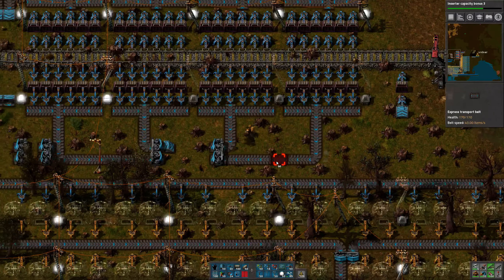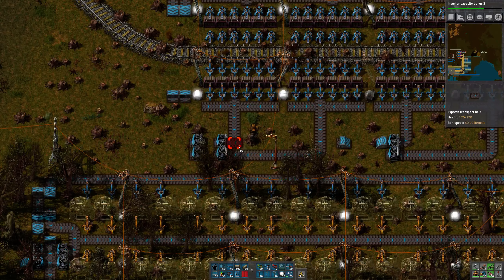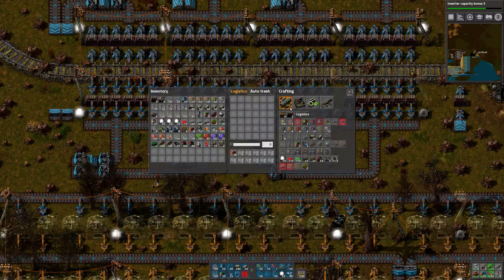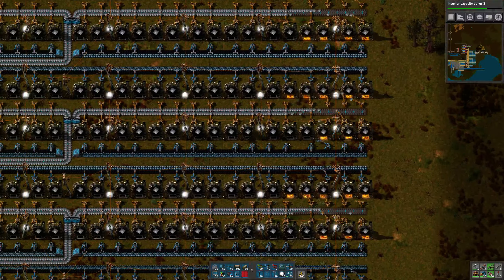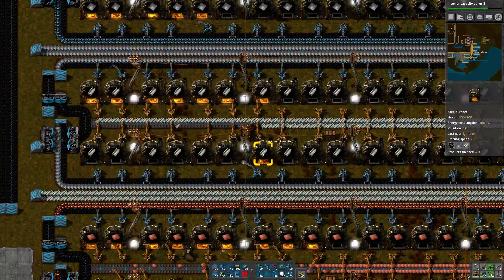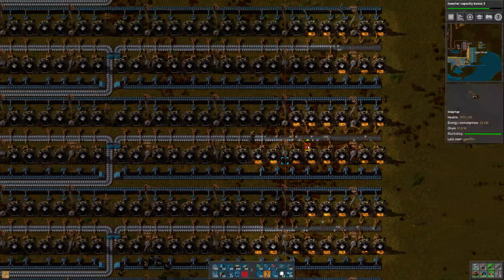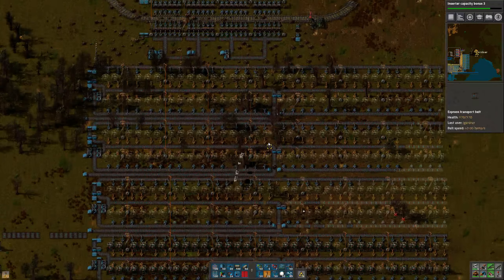Let's go ahead and delete all this. I need some more medium power poles. I'm short on steel — I know where to get steel. Here we go. Let's make a hundred of them.